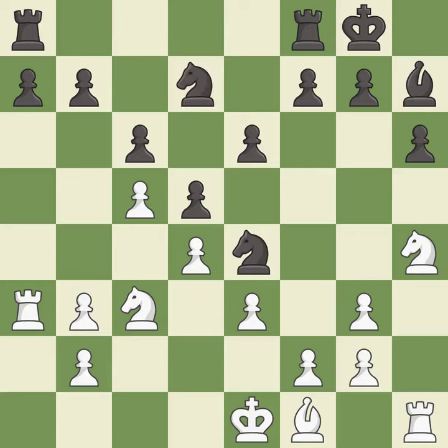This connects the rooks, which helps them coordinate together in the future. It is best. This mobilizes the knight, allowing it to control more of the board. It is best. This overlooks an opportunity to threaten winning a pawn — it is a mistake.